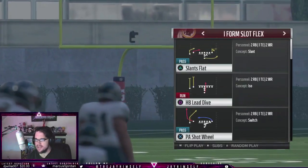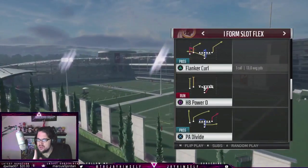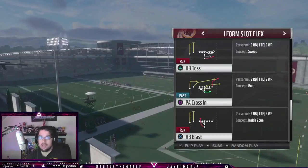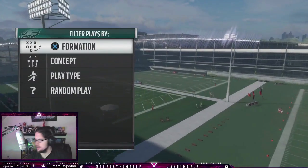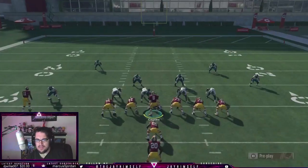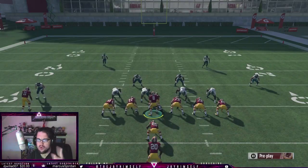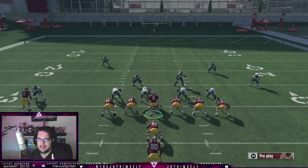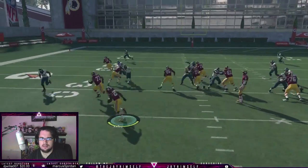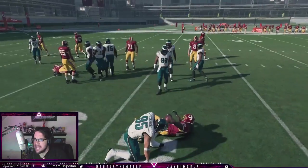We are in the I-form slot flex, and this is going to bring your game to the next level because you can flip it left and right. If they run commit, they're in trouble. We're going random play right here — thinking we might run it to the left. If you want to flip it to the left, hit your right stick to the left, that's how Madden pros do it.